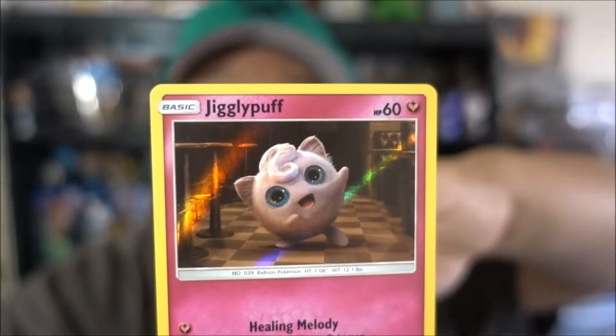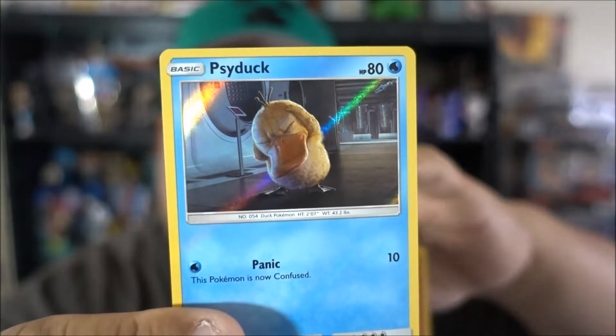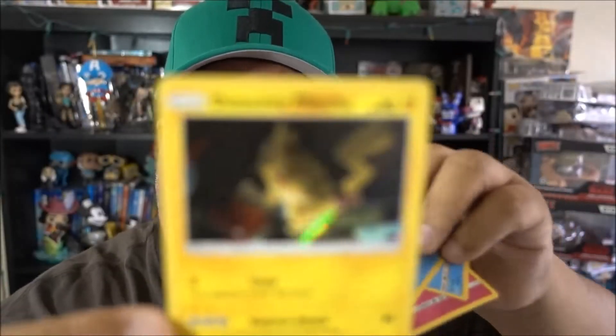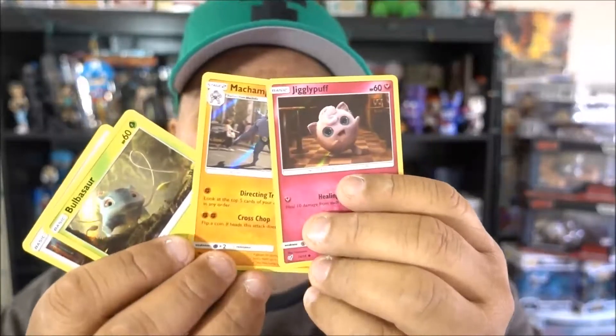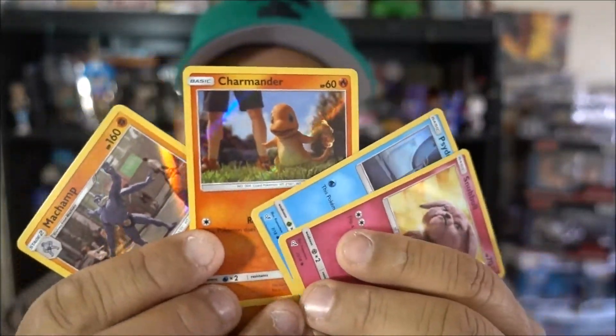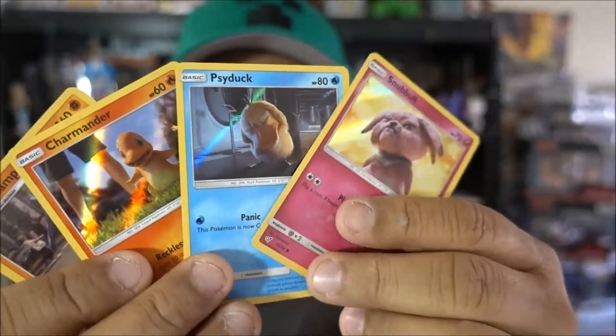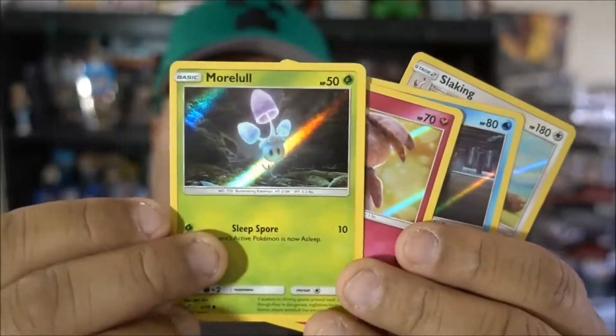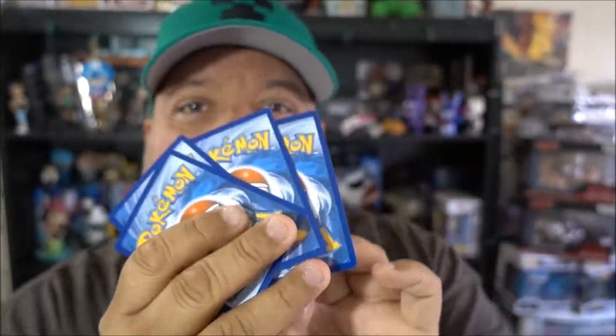In this pack we have another Jigglypuff, we have another Psyduck, and this guy here. I think all these are all dupes - and another Pikachu card. I'm not even going to show these off because all these are duplicates of ones we already got. This pack here too is nothing but duplicates. Again, look at that - more duplicates. And then this pack here is nothing but dupes as well. I'm getting nothing, I'm getting duped here Pokemon - what's up with that? All these packs, nothing but dupes.